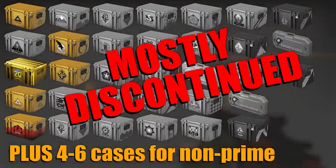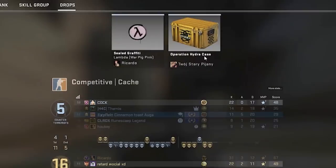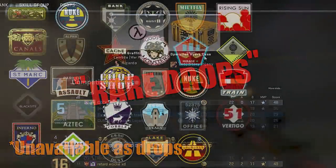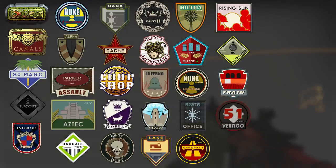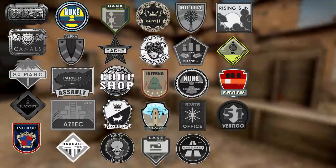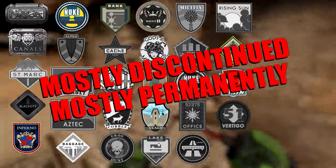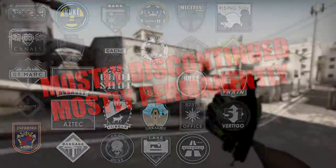If we're going to be really strict about things, they aren't outright discontinued, but they only drop very, very rarely — appropriately called rare drops — so they're basically unavailable. Similarly, CSGO has 29 other collections of skins, but only 8 of them are currently dropping. The rest are discontinued, and in all likelihood, most of these skins are going to remain discontinued forever.